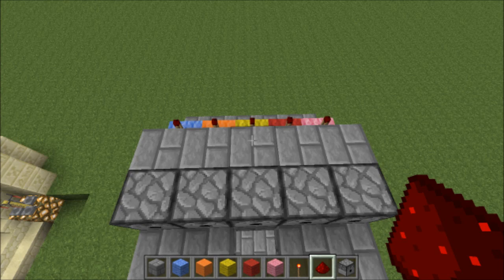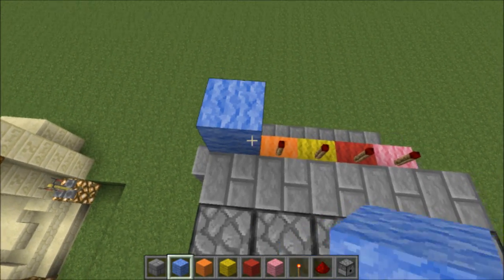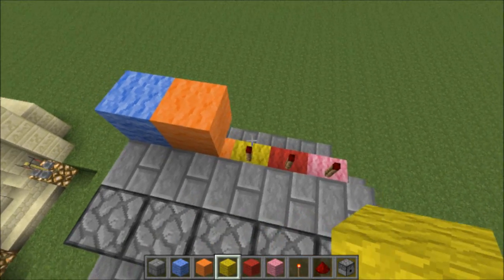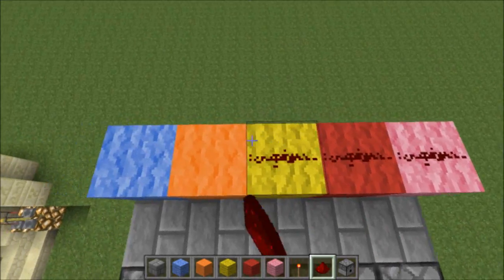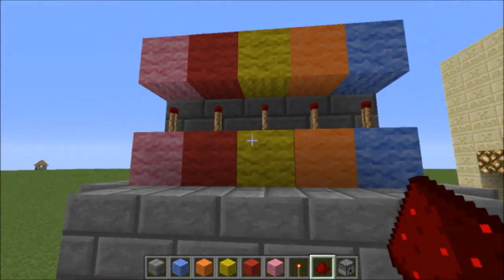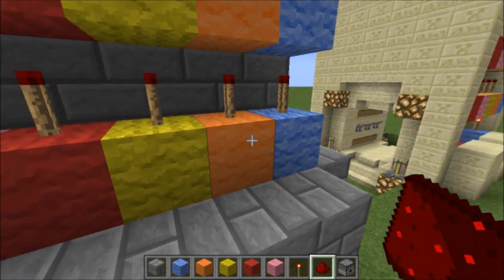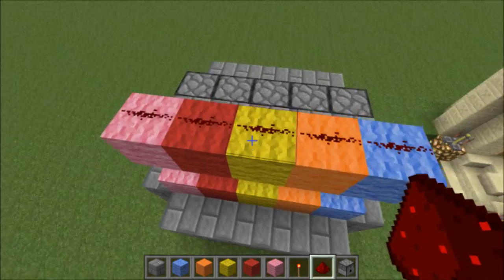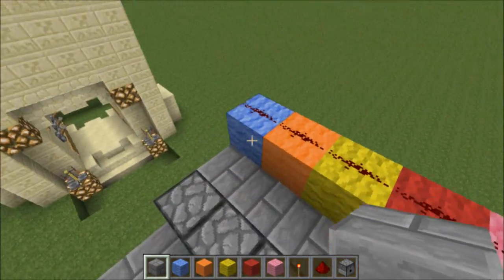Now that we have the dispenser set up, we need to tease out the master wire. We'll go ahead and extend these wool systems just one block higher, and then cover the top of these with redstone. As mentioned, whenever you press any of the buttons now, any of these respective torches will light, which will cause this entire wire to light, which will then allow you to dispense the ingredients.